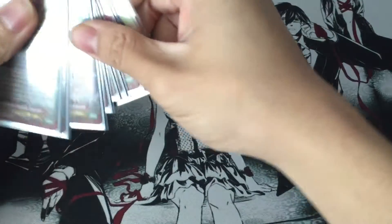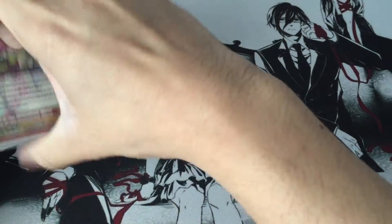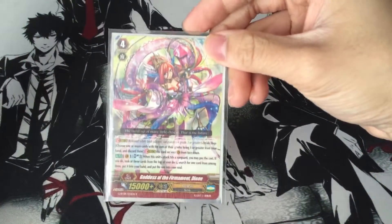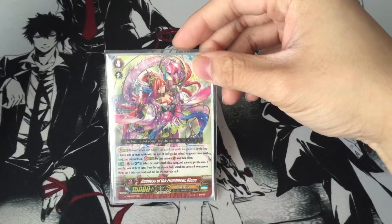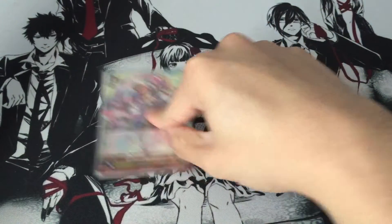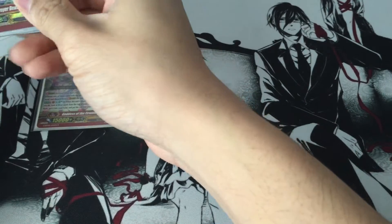Now onto the G-Zone. One Goddess of the Firmament, Dione. She's just there for the on-hit: Soul Blast 3, check top 3, put one in your hand and the rest into your Soul. I don't actually use her too often, I just have her there.